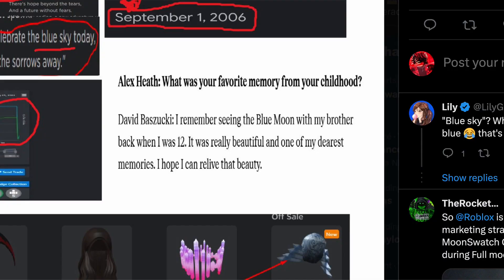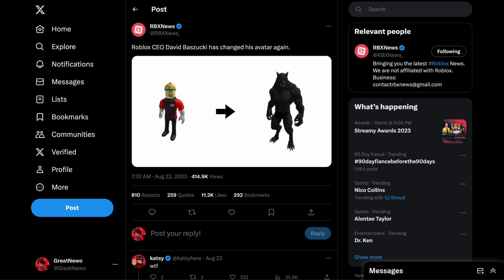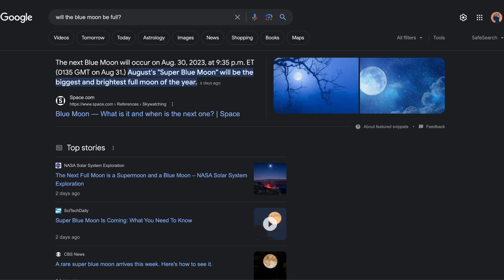Apparently David Baszucki, the creator of Roblox, said his favorite memory was seeing the blue moon with his brother. And if you look up the next blue moon, it will be this Wednesday, August 30th. Which actually makes sense because just a few days ago, David Baszucki changed his Roblox avatar to a wolf before changing it back. And on the 30th, it's also supposed to be a full moon, which could mean David Baszucki might be part wolf.